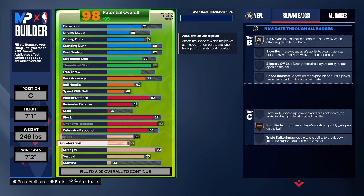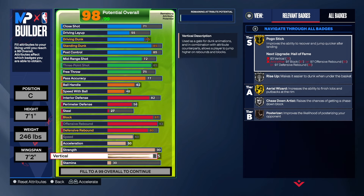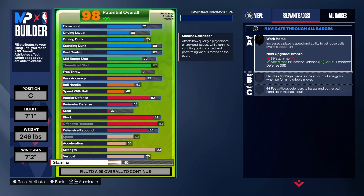As far as the physicals: 60 speed, 50 acceleration, 90 strength — with that strength we get gold immovable and gold brick wall. 75 on the vert, and the rest falls into place.